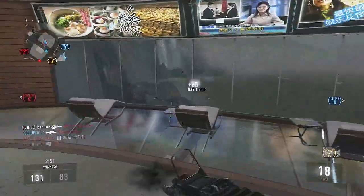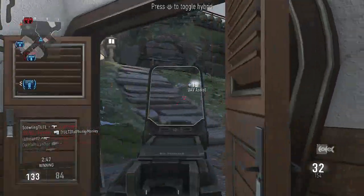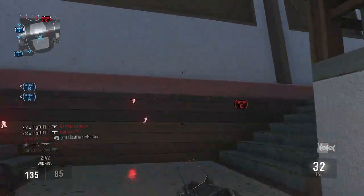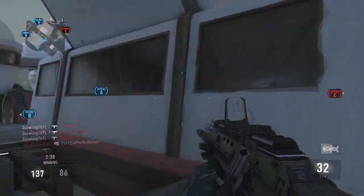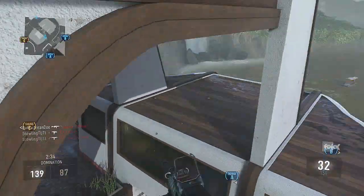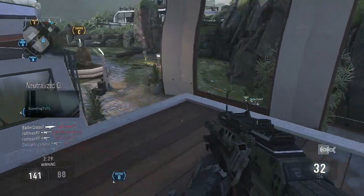One of the most important parts of this class setup is the score streaks. If you're going for a DNA Bomb, you can't just call in a Warbird to get 15 kills for you and then get 15 kills with your gun — that's not how it works. You need to get all 30 kills with your gun, so you want kill streaks that are going to help you get those kills.